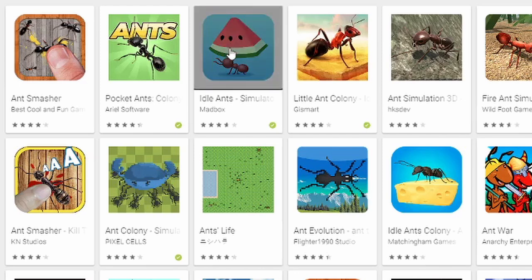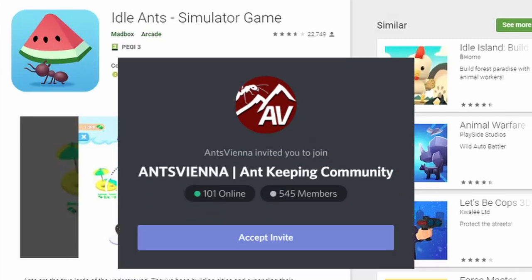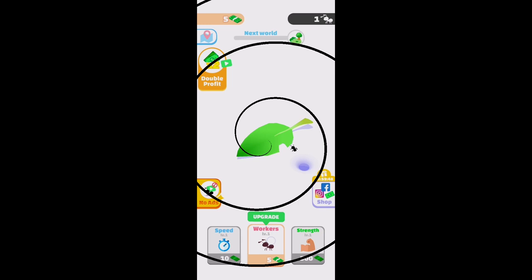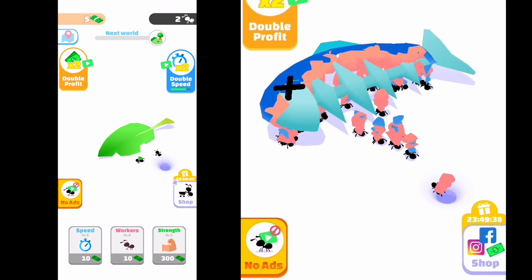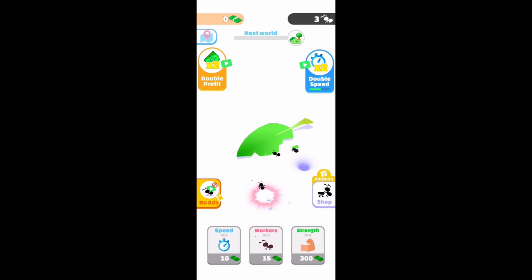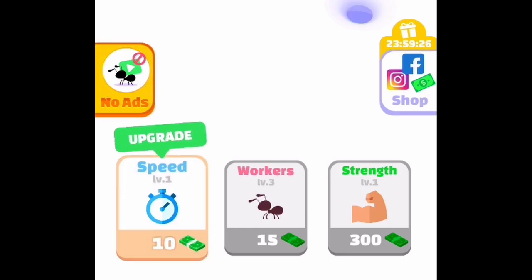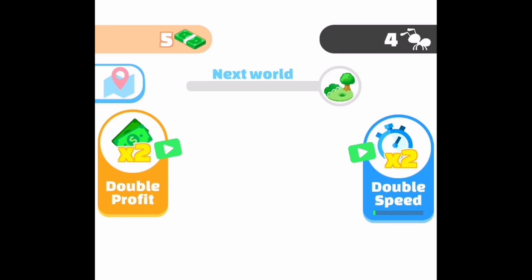It's called Idle Ants, and many of you suggested this one when I asked on our Discord server — you'll find a link in the description below. This seems to be a clicking slash touching game where your ants eat away various food sources and somehow convert them into money miraculously. It has a vertical layout, and on the bottom you get three buttons which let you upgrade the performance of your ants to move faster.